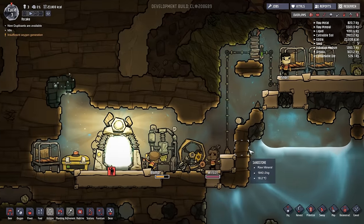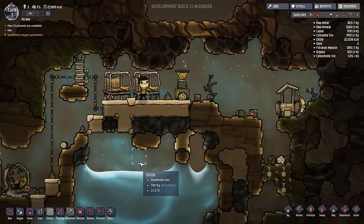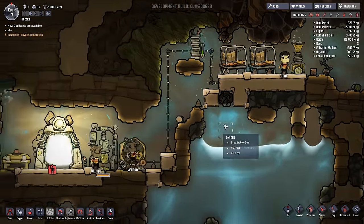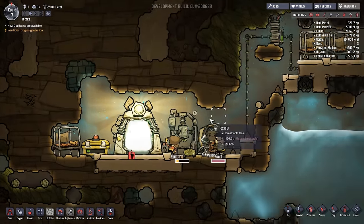Hey, how's it going? Spy here, and welcome back to another episode of Oxygen Not Included. Last episode we got the base up and running. It doesn't look the greatest, but this episode we will be improving that, and continuing the progress of this game trying to figure out everything. I'm still pretty new to it, so I don't really know what's going on.